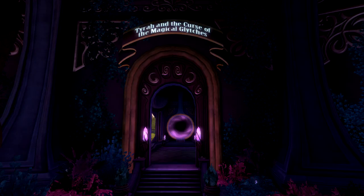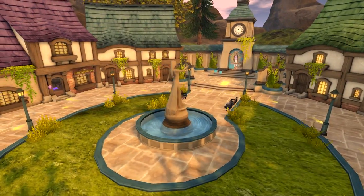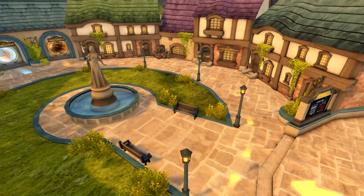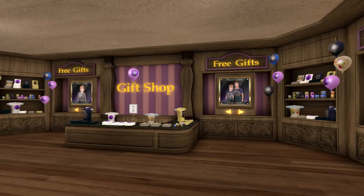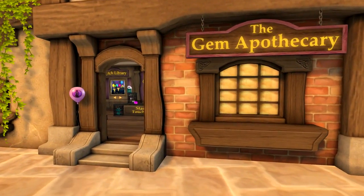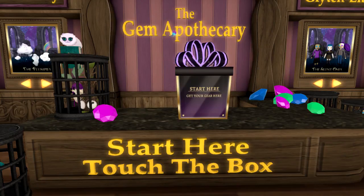You will start out in the portal park. Find the portal, and it will take you to Hardyshire. This is the main hub. The first thing you will see are the story and tutorial videos. Beyond that is the main square. To the left is the gift shop, where you can find free gifts. To the right is the gem apothecary. This is where you will trade gems for prizes, upgrade your weapons, and most importantly, get your starter kit.